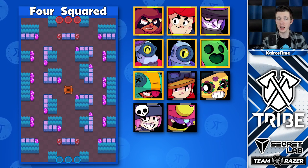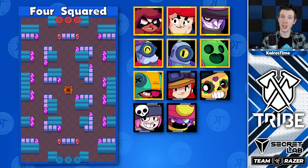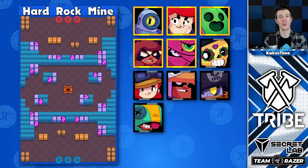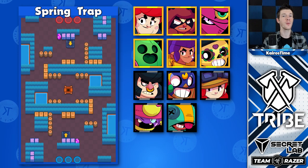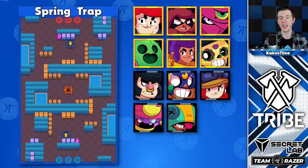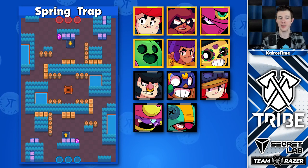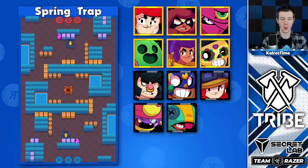For Foursquare, there are a lot of walls, which allows assassins to be great options as well as Barley and Rico. On Hard Rock Mine, the walls are perfectly positioned to make Rico the most competitive brawler in the hands of a very skilled player. One interesting thing about Spring Trap is that Shelly and Poco are very unique to this map — Shelly typically charges up her super and then uses the spring to jump into the middle and blast somebody away, while Poco is very viable because he can check those bushes with his very wide attack.